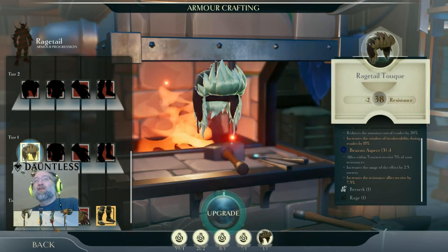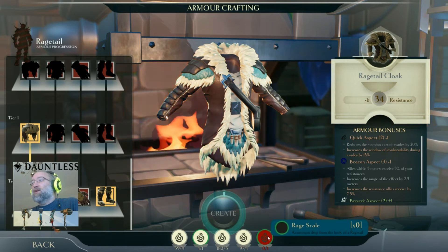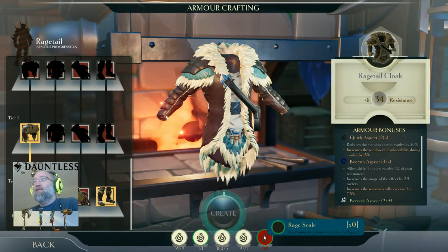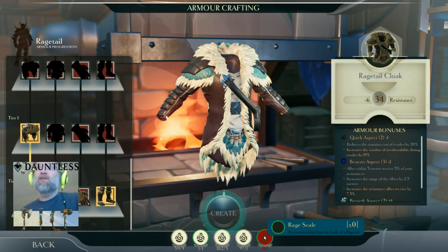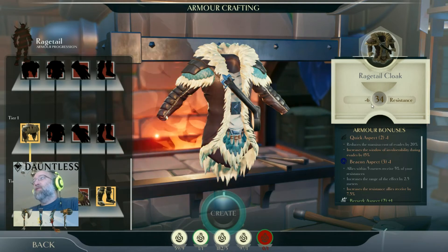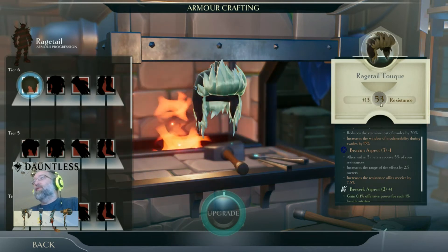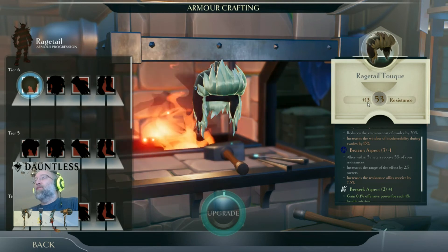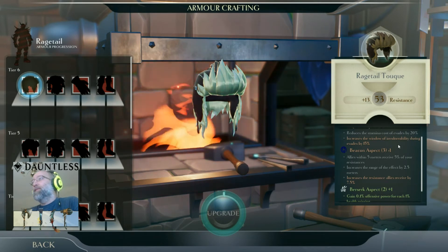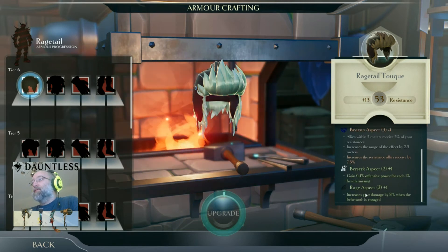This shows me what it's going to take to make those upgrades and what I'm missing. The Rage Scale is a common drop from the body of a Rage Tail — there's no behemoth named Rage Tail, that's a modifier, so the Rage Tail Gnasher would drop that piece. If I crafted this, the resistances would go down by 6 at first, but if I got all the way to the top tier, my resistance would be 53 — 13 points higher than what I'm wearing now. I'd lose Quick Aspect and Beacon Aspect but gain Berserk Aspect and Rage Aspect.